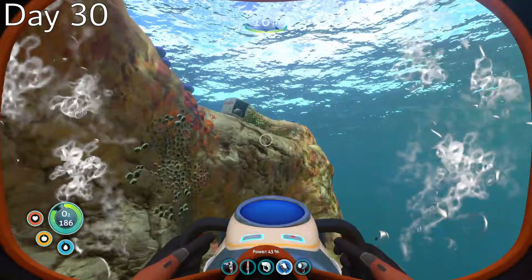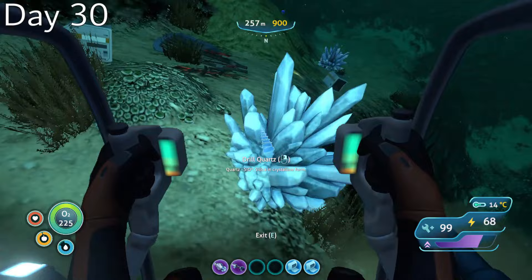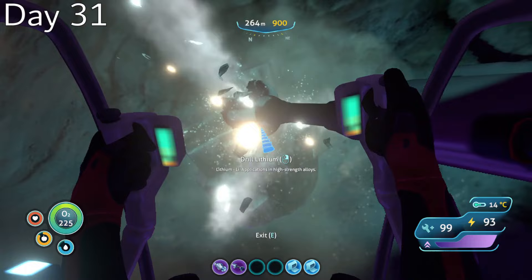Day 30, with the Cyclops blueprints acquired, I began searching for the necessary materials to build it. I took several pieces of metal salvage into a creepvine forest and before long was able to get several stalker teeth. Then I mined up some quartz in the sparse reef, giving me all of the materials I would need to make enameled glass.